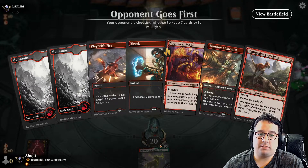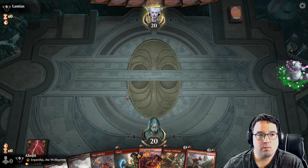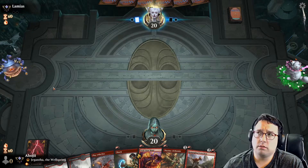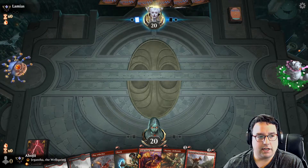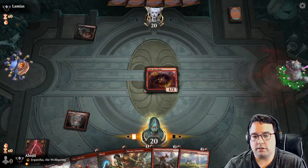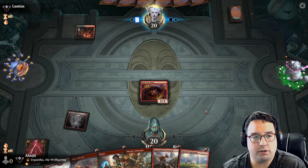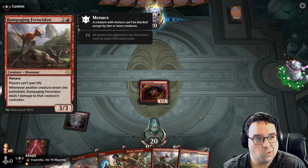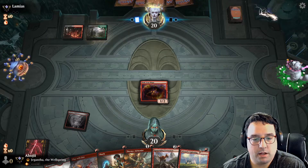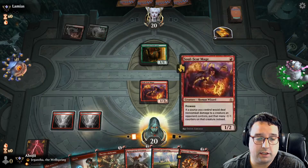Opening hand looks good — don't hate this keep. Maybe it's the little beholder avatar? Alright, Soul-Scar Mage to the field. Hoping to find that third land so I can get out the Rampaging Ferocidon on curve — that would be really nice. Get a little bit of extra damage in on the opponent. That Wizard's Lightning was really great to draw as well. Oh, they are gaining a little bit of life.